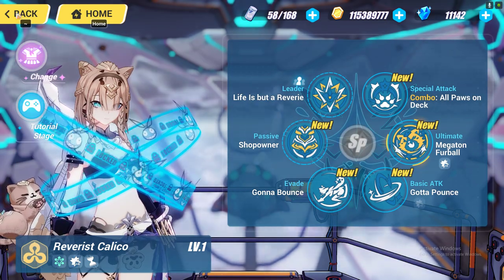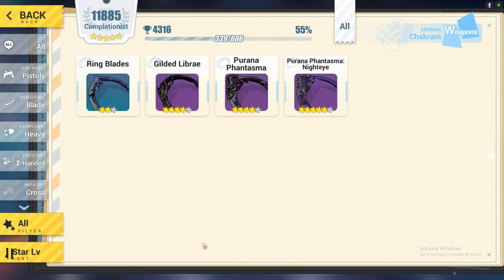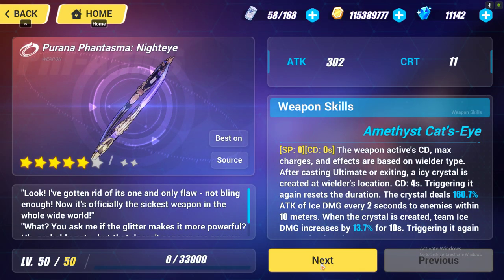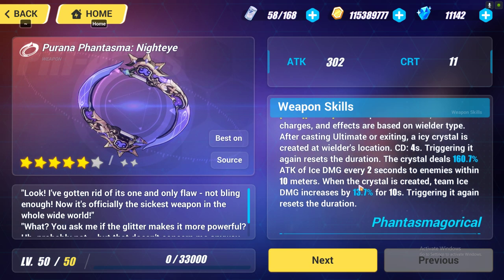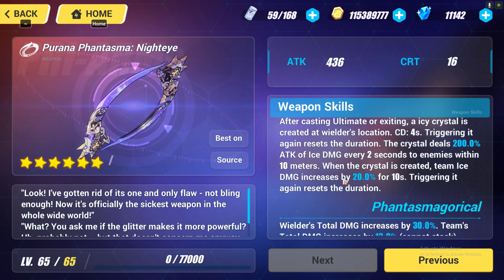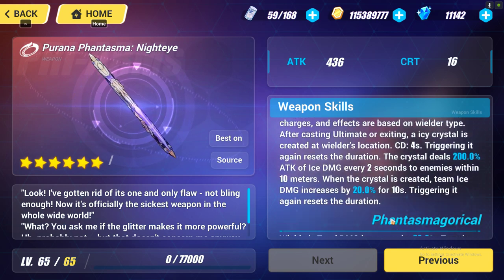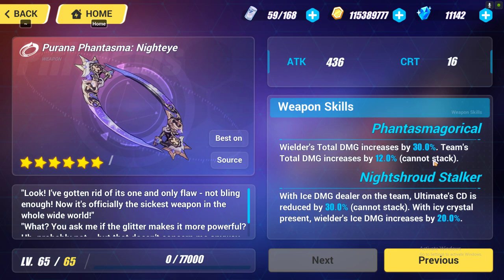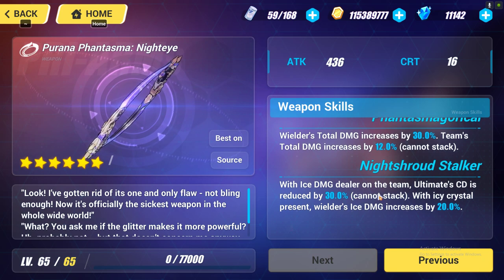You can get even more buffs from her weapon and stigmata set. Her weapon is called Purana Fantasma, which once upgraded becomes Purana Fantasma Night Eye. With this weapon, team ice damage dealing increases by 20 percent for 10 seconds as an active effect. For the passive, team total damage will increase by an additional 12 percent.